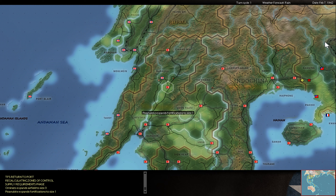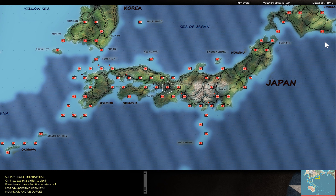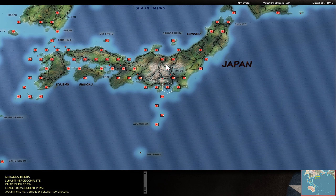Some sub activity - I'm losing a small two-point tanker in Port Moresby, but I'm able to sink a cargo ship near Brisbane and damage another one with my air force near Java.